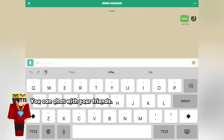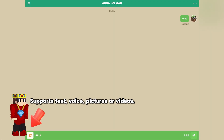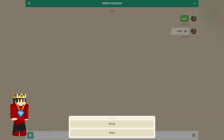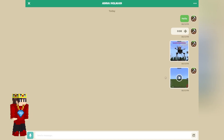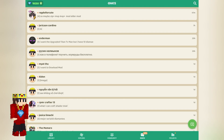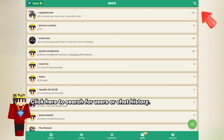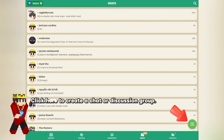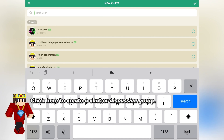You can chat with your friends — supports text, voice, pictures, or videos. Click here to delete the dialog box or mute it. Click here to search for users or chat history. Click here to create a chat or discussion group.